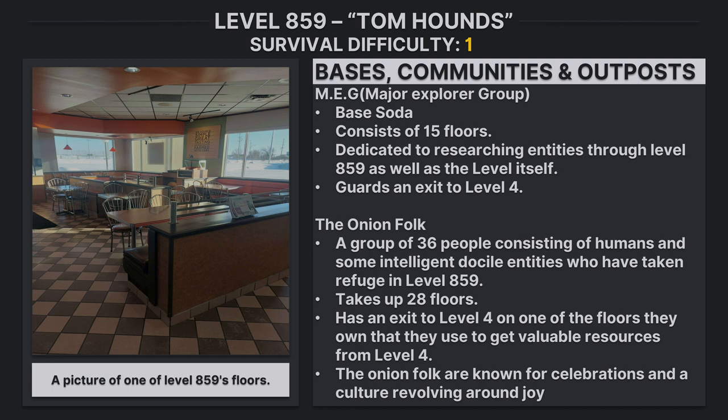Bases, outposts, and communities: MAG Base Soda consists of 15 floors and is dedicated to researching entities throughout level 859 as well as the level itself. It additionally guards an exit to level four. The Onion Folk are a group of 36 people consisting of humans and some intelligent, docile entities who have taken refuge in level 859. They occupy 28 floors and have an exit to level four, which they use to get valuable resources.